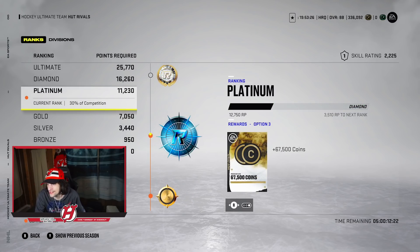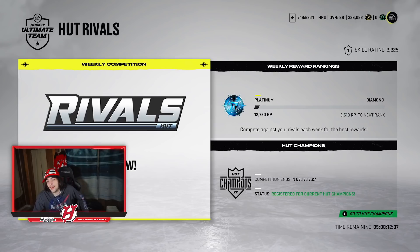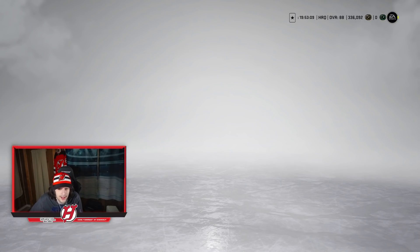At Platinum you get up to 67k coins, Diamond Division 1 gets you 80k, and ultimately you can get 100,000 coins guaranteed. It all depends how you're feeling, but Rivals is a very viable coin-making method.